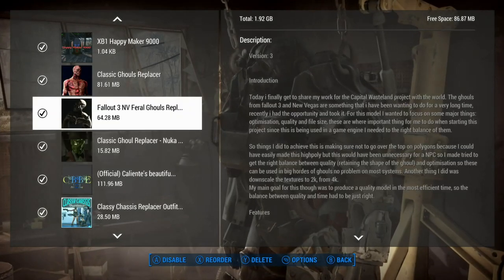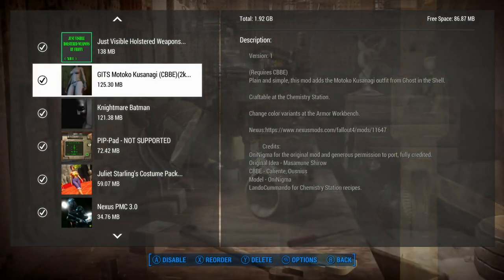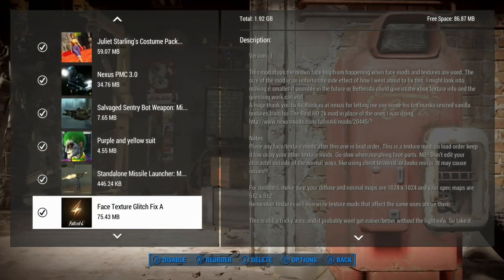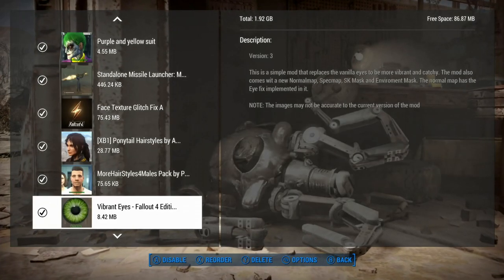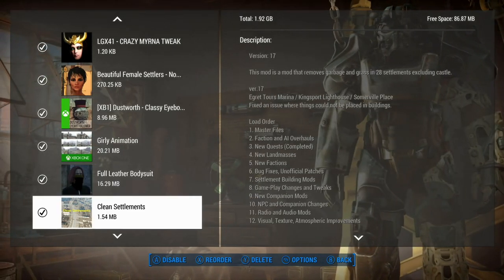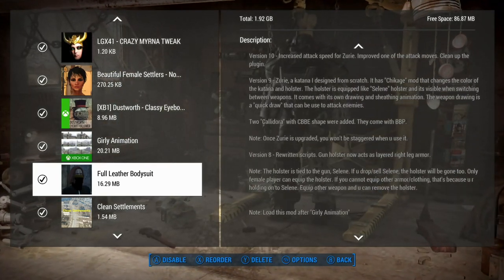There's some different things here. I put my ghoul replacers here, and of course still using CBBE and the Classy Chassis and stuff. Still have Gets loaded — it's a pretty good mod, not huge. It and Batman are about the same size, good size but not too big. I still have this costume pack, which I'll probably drop shortly. Probably we'll go ahead and drop the sentry bot weapons and I may drop the Joker stuff. I played around with that and it was fun, but I may just let it go. I still haven't done anything with Dustworth yet. This full leather body suit is also a small mod, but it gives you some very cool things — it gives you the pistol and that nice leather suit, which is cool.